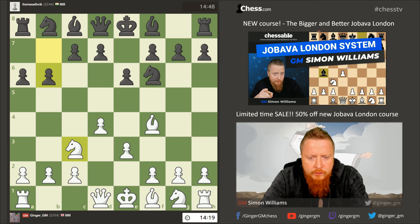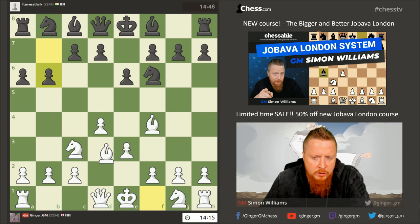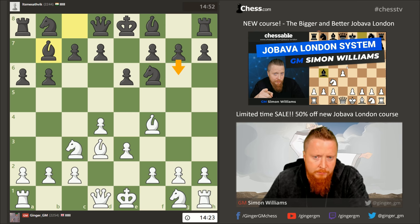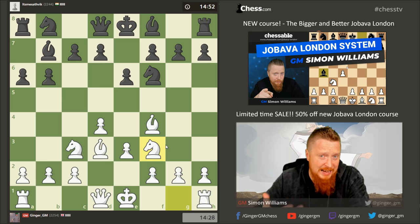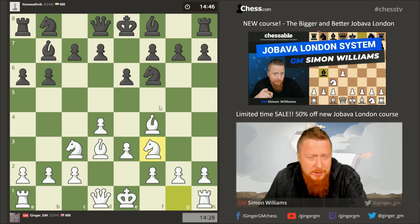We can now just continue developing in standard fashion, so I'm going to put the bishop on d3. The rule I talk about in the course is that the bishop is much better on d3 when black hasn't played g6. My opponent hits this one, so I'm going to continue developing the way you would in the normal London system — though when I'm talking, I play a lot worse than when I'm not.